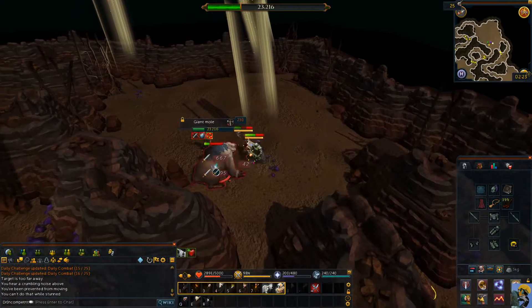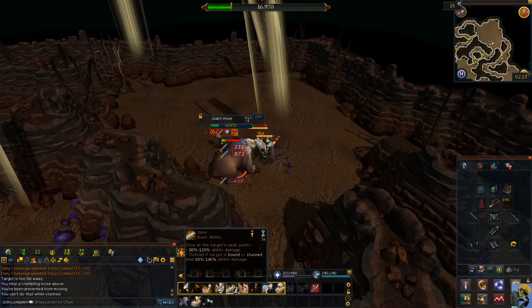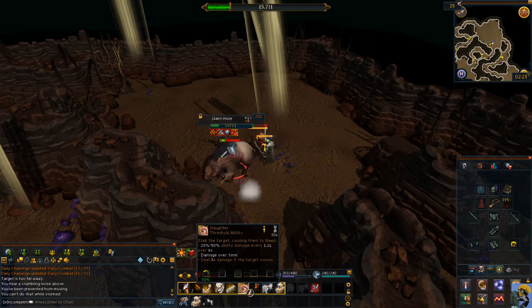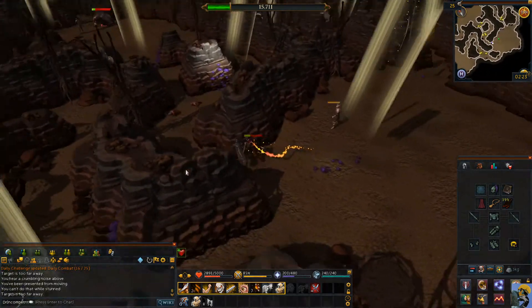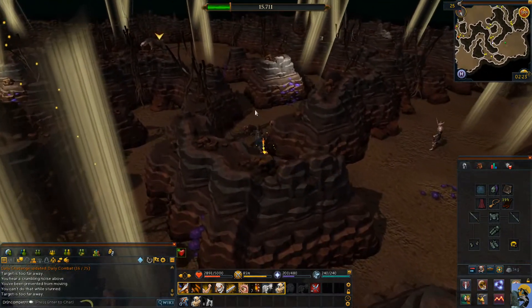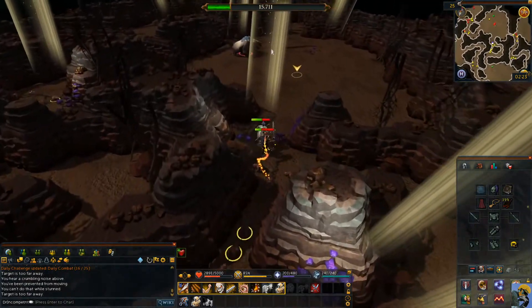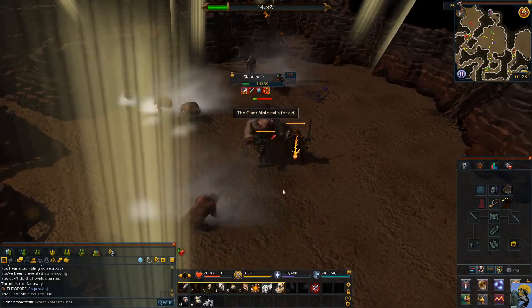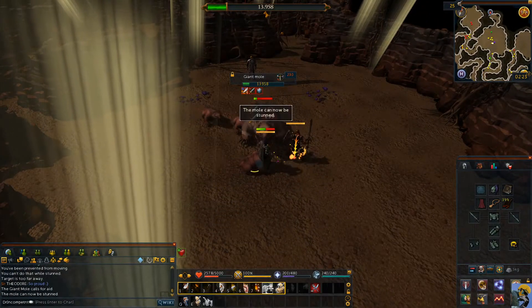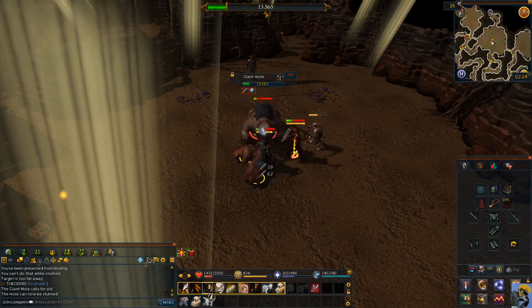I don't know if that was the right thing but I was getting hit by rocks on my head. Basically they updated the mole so that people would understand abilities like Freedom and Anticipate. Before it was just a big damage dummy with almost no HP so it was boring — you could just crush it. Now you have to actually learn your skills. It can be stunned — get it!